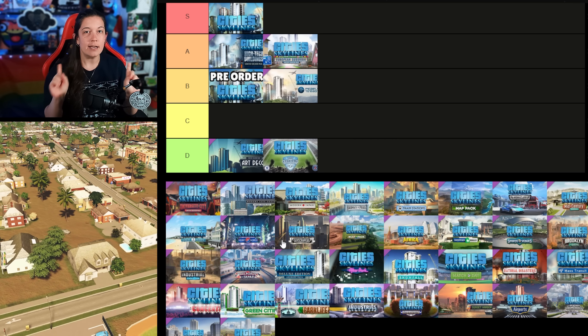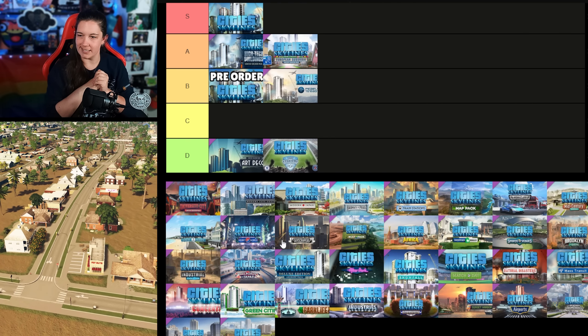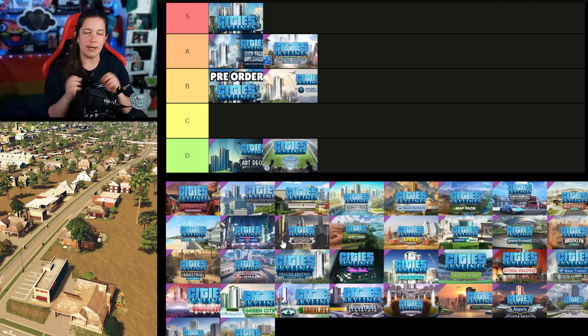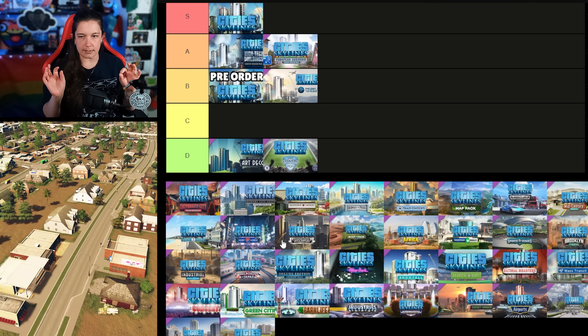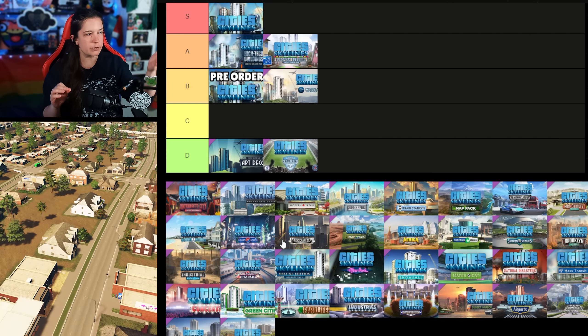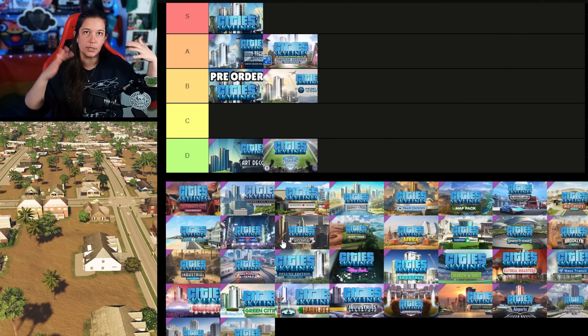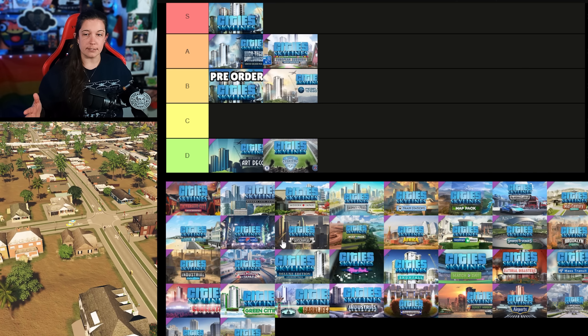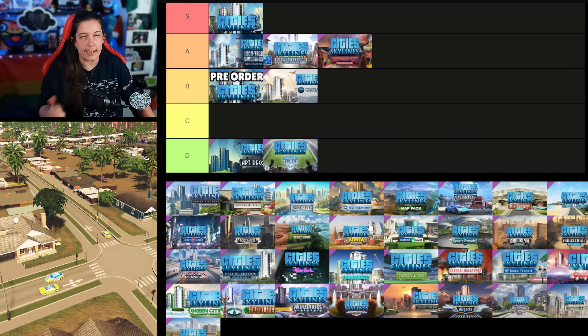The University City content creator pack, released on the 21st of May 2019, I also really love. When we're talking vanilla stuff, these housing assets were the first ones I saw that reminded me of buildings that are actually around where I live. I love these — I'm happy that they grow in on every city that I make. So also A tier, well worth paying for.